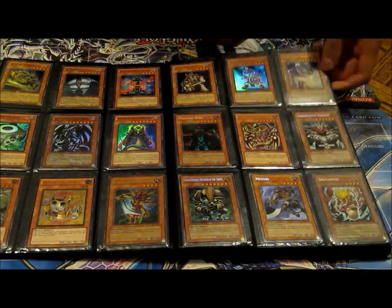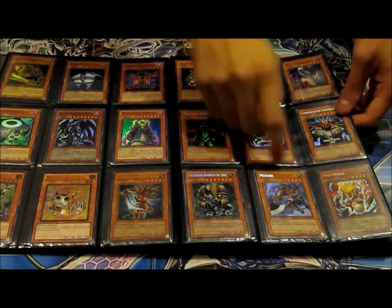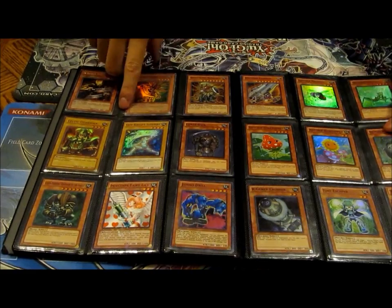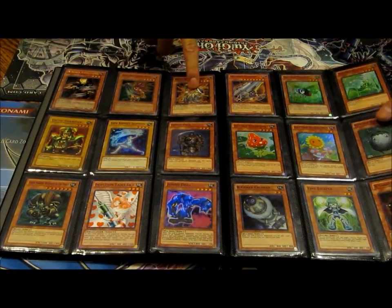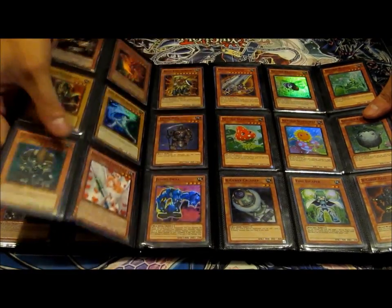Dr. Spirit Hobby League Machine King Promo. Mizuki secret, Shuten Doji secret. Beast King Barbaro super. A Gem Knight Celtic Guardian. Magician Fairy Lily starfall.